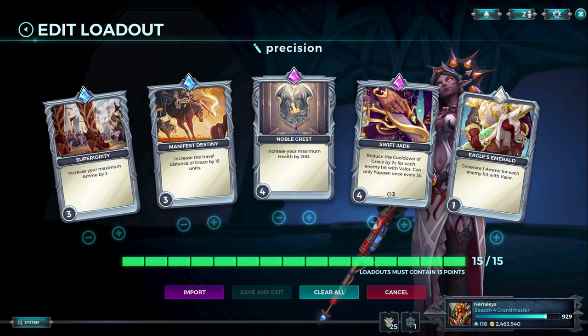Precision doesn't rely on elims — we don't rely on cooldowns as much. We rely on left clicks for damage ramp-up and consistent damage. That's why we run Swift Jade again, to be more elusive because Leon is a floaty character. Eagle's Emerald for ammo — very important. Manifest Destiny — very important. Superiority — extremely important on Precision. And Noble Crest — because if we're going for consistent damage, fights are going to be longer. It's not going to be a one-second burst kill, so you need more HP and sustainability.